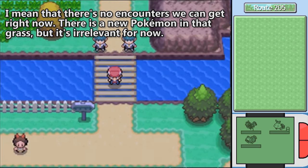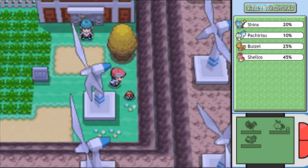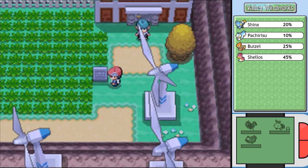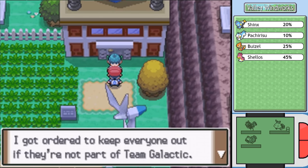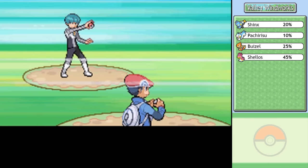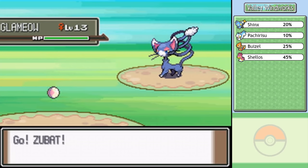Stealing Valley Windworks - that's got to be a first in the history of the world. We get a potion, which can definitely be helpful. A Team Galactic grunt has orders to keep everyone out who isn't part of Team Galactic. He thinks I'm going to try to get in and says I'll have to battle him. I point out he should've learned from his fellow grunts on the bridge - if you just don't fight me, you can never be moved.